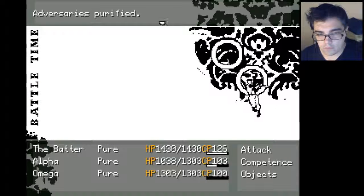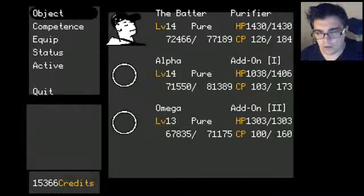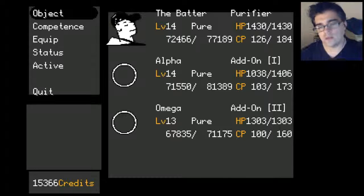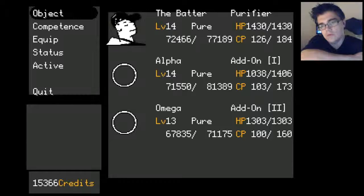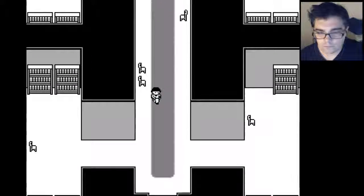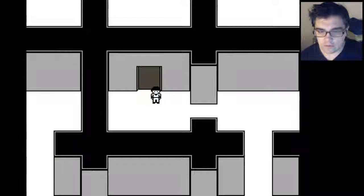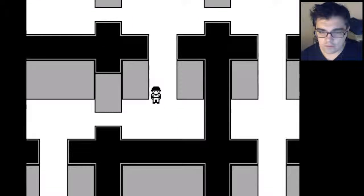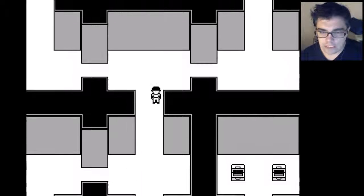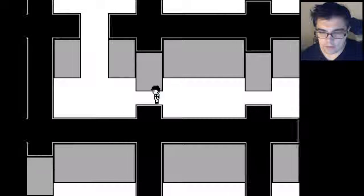Nice. Alpha low. What level are we? We're all at level 14. Omega is falling behind a little bit. We're all around 14, 13. There's actually a door we have to find that leads to the residential area - the walkthrough said you can only find the door in the maze.